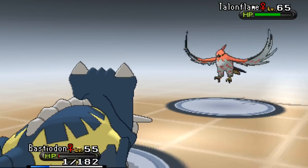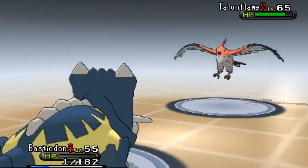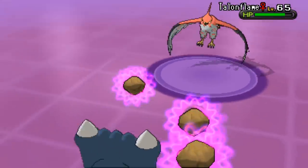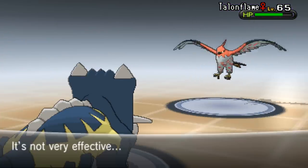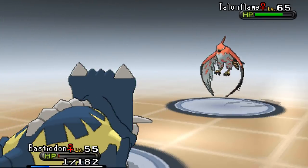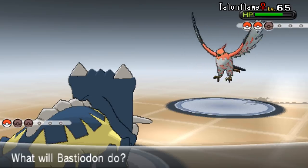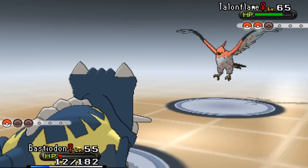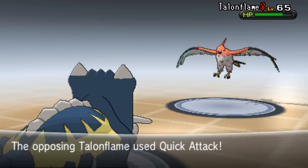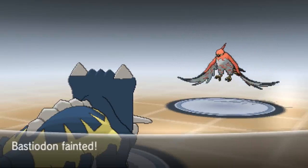It's got Shell Bell too - you can use items in these battles. Look how little Ancient Power did. I just got beaten by Talonflame - absolute epic fail. However, we're going to have another battle against the inverse trainer. I'm not going to use potions - that would be lame. I got swept by Quick Attack!